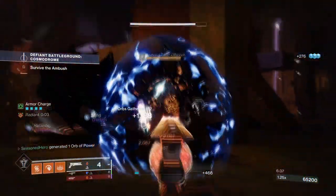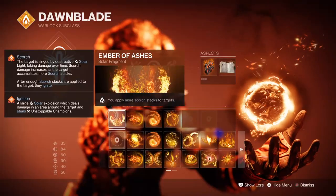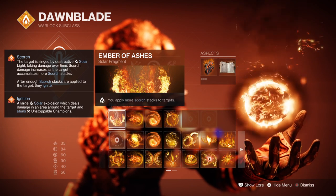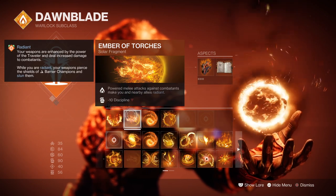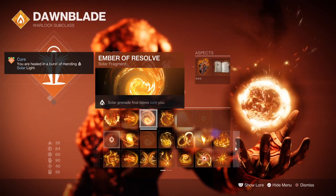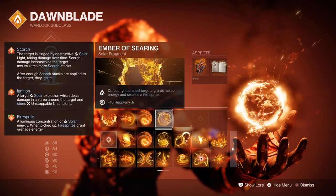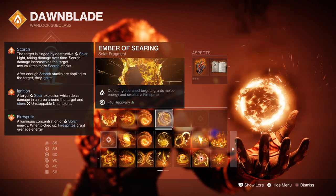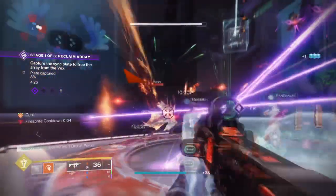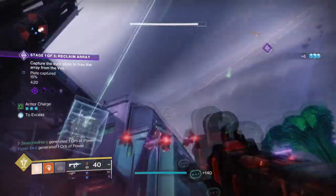One Firebolt and an Incinerator Snap is enough to cause a boss to ignite, and that's what you should be aiming for. Looking into the fragments: Ember of Ashes, where you apply more scorch stacks to targets; Ember of Torches, where powered melee attacks against targets make you and allies radiant; Ember of Resolve, where solar grenade final blows cure you; and Ember of Searing, where defeating scorched targets grants melee energy and creates Firesprites. Similar to our last solar build, the new Resolve fragment will allow any solar grenades to heal after each kill, which works out perfectly for the setup we have.